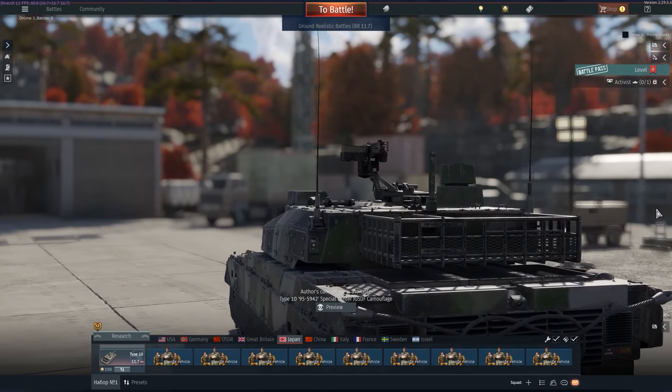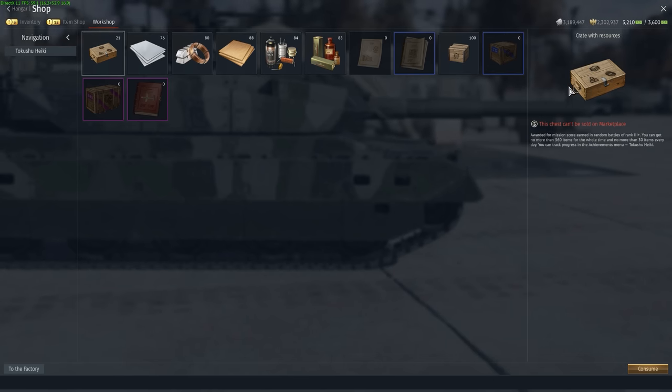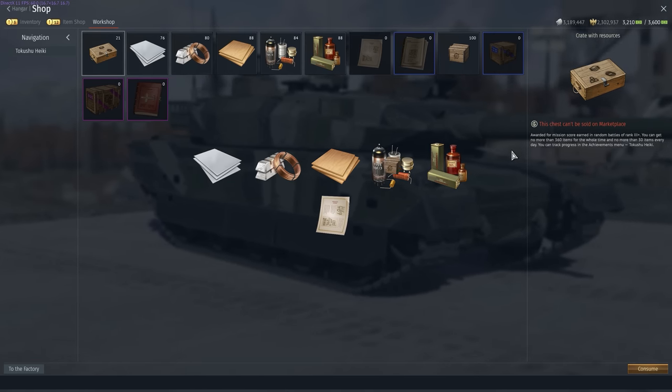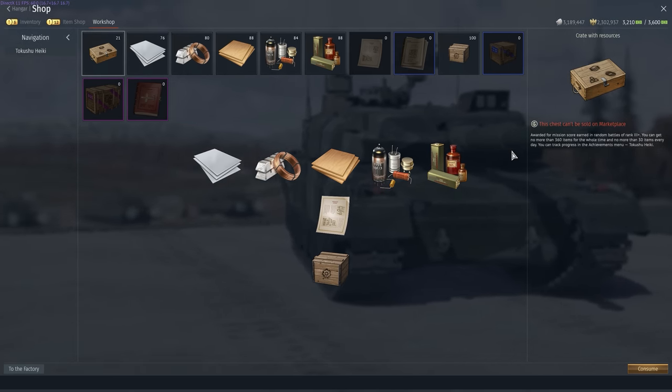Building a missile is actually pretty easy. First, open the workshop and go to the Tokushu Heiki tab. Here you'll see everything you need for the event: materials, data on development progress, and factory upgrade toolkits. Let's talk about each of these resources in detail.